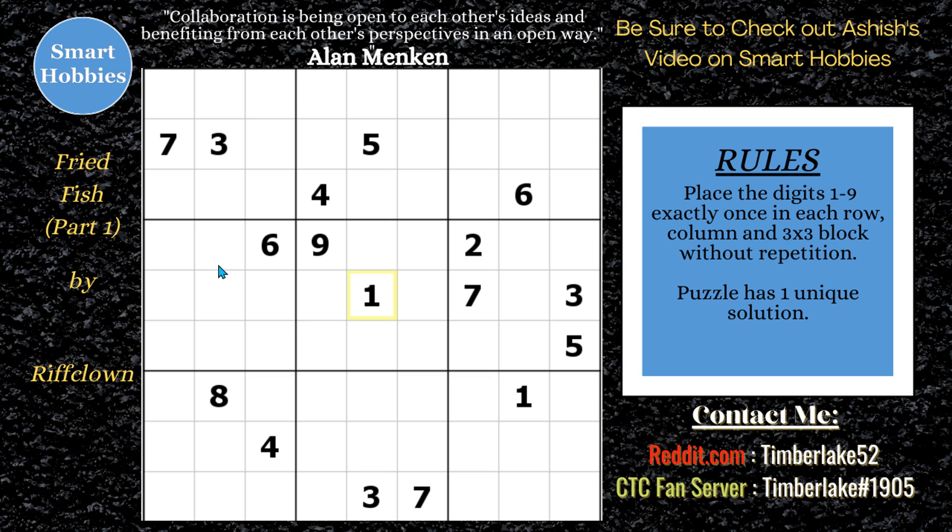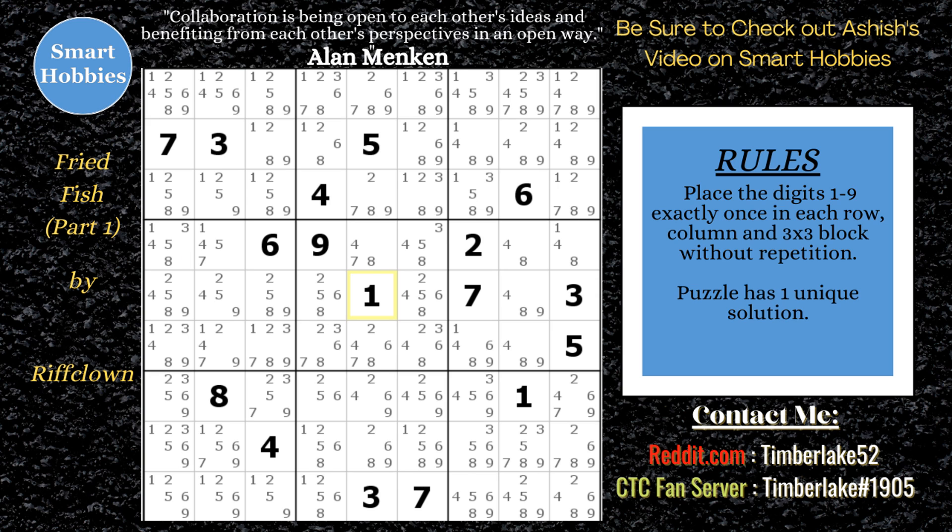So this is Fried Fish by Rift Clown. What I do is I like to show all the candidates and solve by using eliminations. I look for restrictions by what has a few candidates, and I go look for the naked and hidden singles. What I can tell right here is you have a four, eight, nine in block six. So that means that certain cells can't be four, eight, nine — so that has to be a one and that has to be a six. And then I can come down here and get rid of all the fours, eights, and nines right across and down column eight. And so that means that it has to be a two.